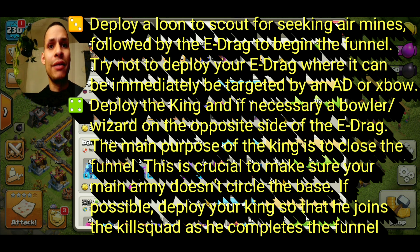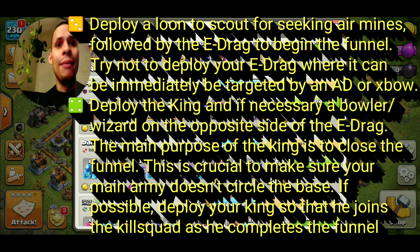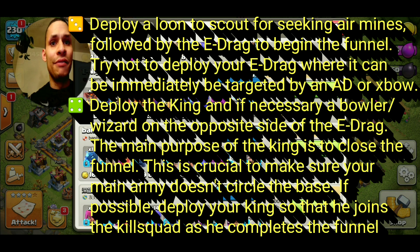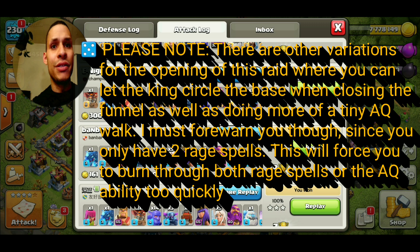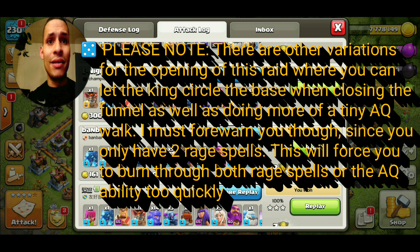Raid objective four: deploy your King and if necessary a Bowler or Wizard on the opposite side of where you dropped your E-Drag. The main purpose of the King is to close the funnel — this is crucial to make sure the main army doesn't circle the base. If possible, deploy your King so he joins the kill squad as he completes the funnel. Note there are slightly different variations for the opening: you can let the King circle the base or do a small AQ Walk, but since you only have two Rage spells, this will force you to burn through them quickly and you may have to use the AQ ability.